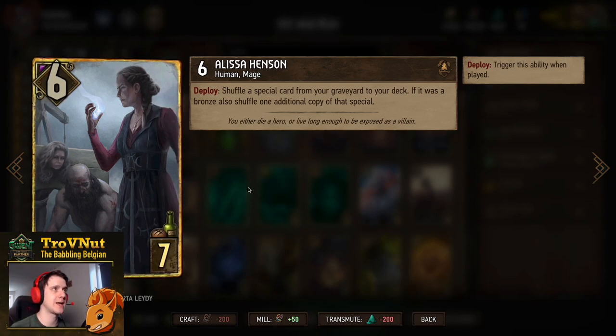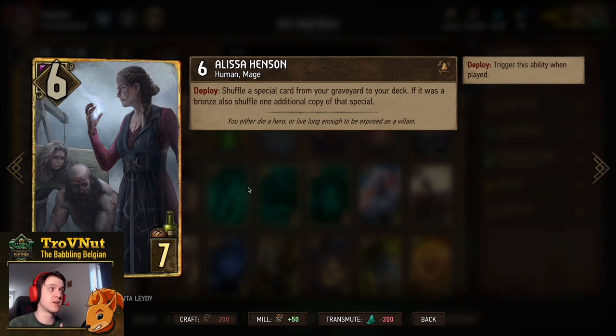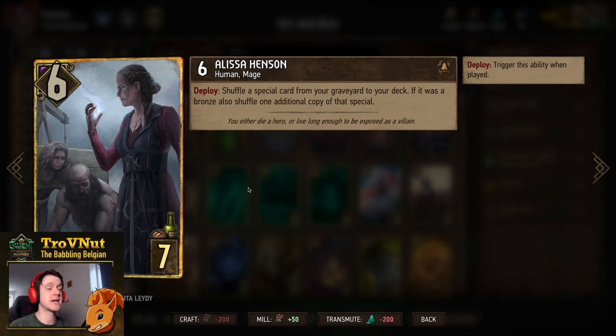Then Alissa Henson — one of the only neutral cards in this deck. Six power for 7 provisions, and she allows you to shuffle a special card from your graveyard back into your deck. If it was a bronze card you shuffle another copy of that special also into your deck, but you do need to have two of the same bronzes in your graveyard already. We're going to use this on the Waylays spawned by the scenario card and Vanadayn. If you put two of those back into the deck you can get up to five Waylays with Simlot by the end of the match.